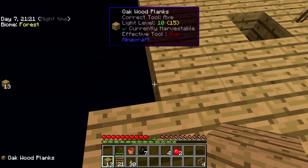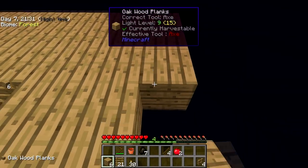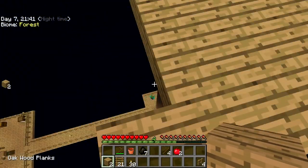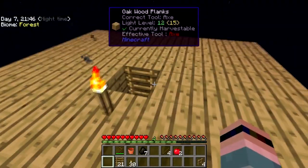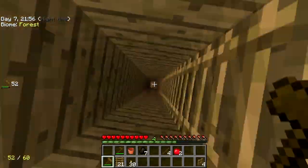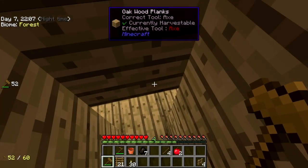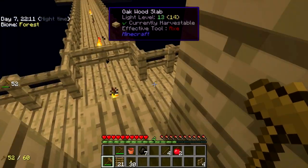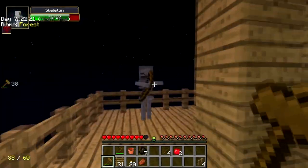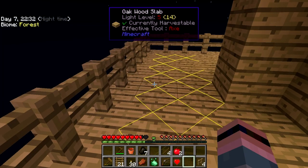Oh crap — I did not plant enough torches down there. There's things living down there. I've got a hoe, I've got a hammer — the hammer has some attack damage on it. Note to self: plant a few more torches. Hey guys, welcome — you're my first mobs! Okay, die — yes, yes, get wrecked!